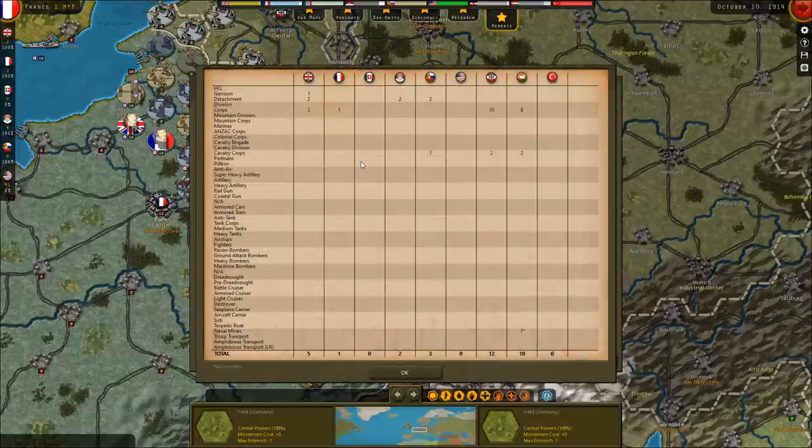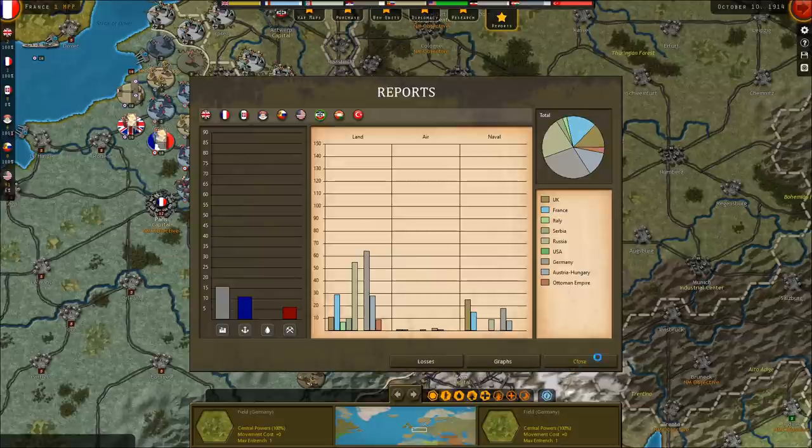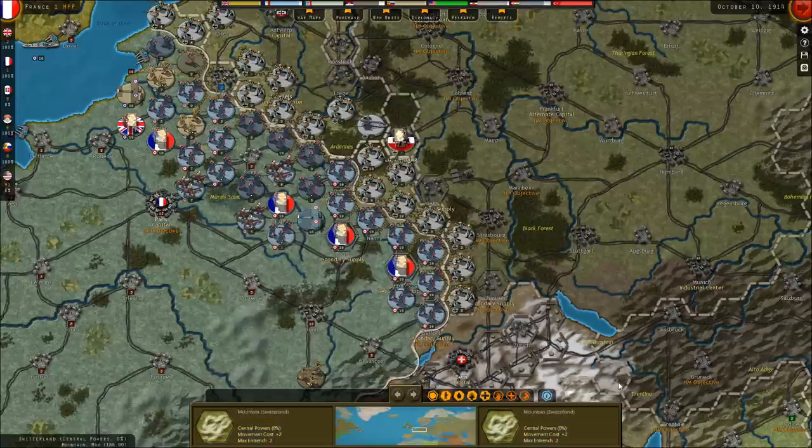22 losses — that's a lot. The Germans have lost 10 corps, the Austro-Hungarians eight, and two cavalry corps each. It's not been a pretty war so far — a lot of casualties on the Allied side, but they haven't lost units yet.